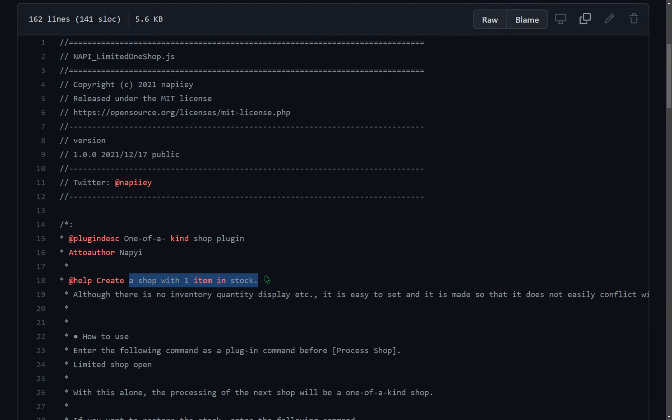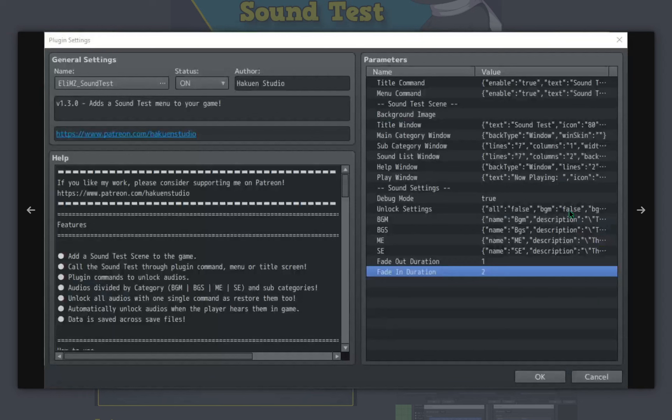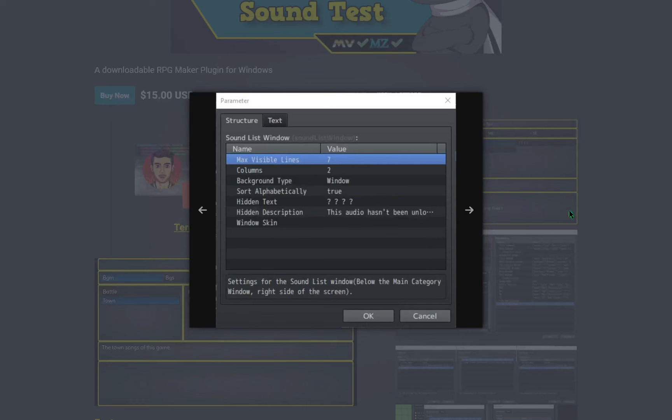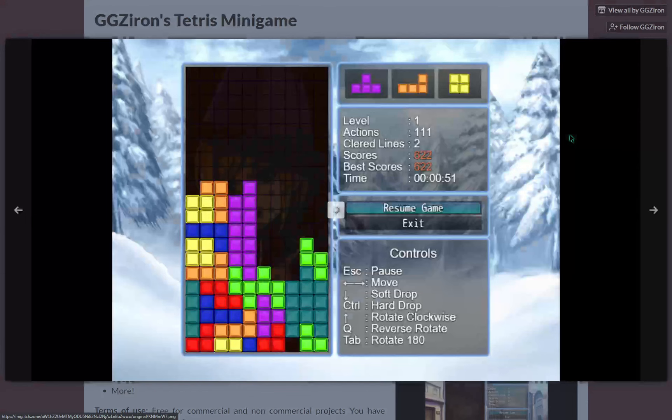An MV plugin by Naphi that allows creating shops with only one of each item in stock. An MV and MZ plugin by Hakuin Studio that adds a sound test scene to your game and automatically adds audio to this scene as the player hears them in the game. And a preloader plugin for MZ by Synrec.